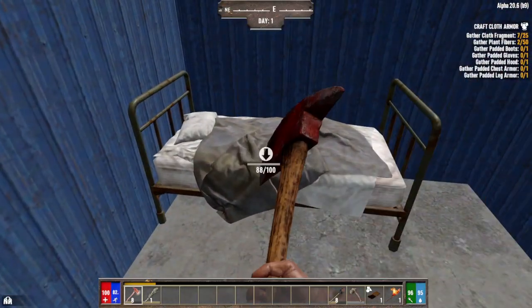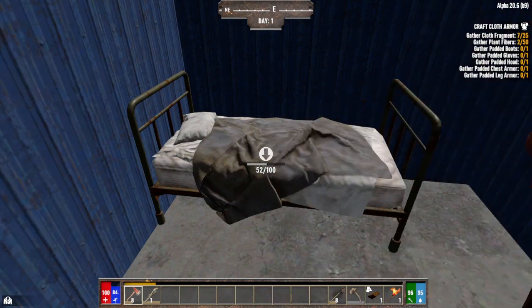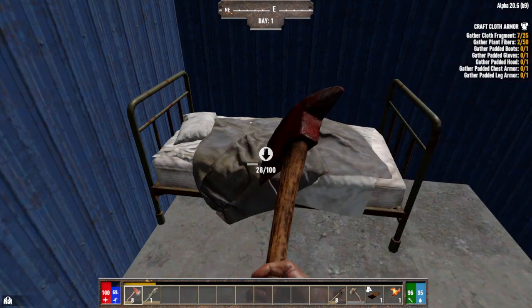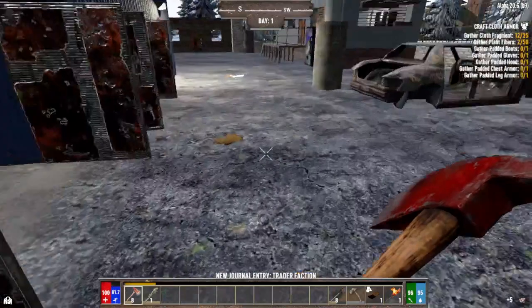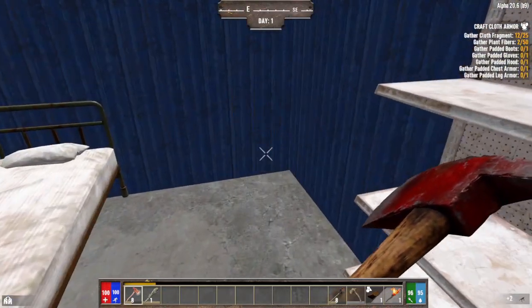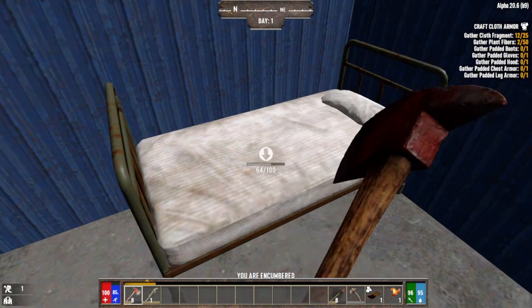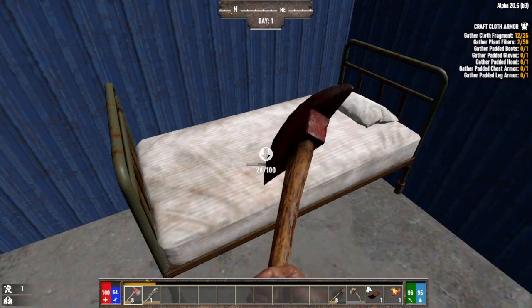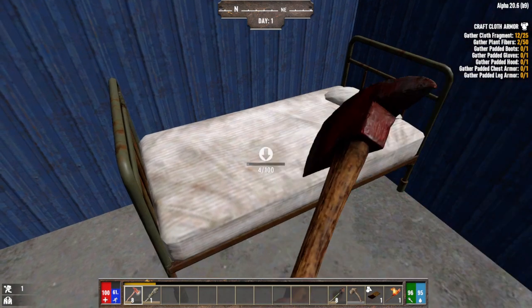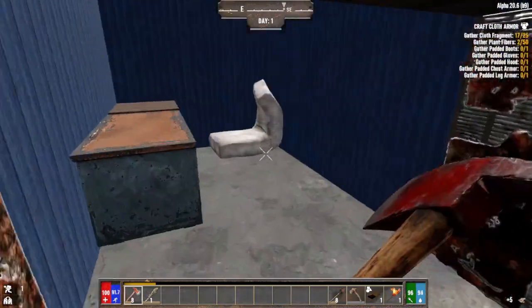Darkness Falls is created by Kane. He's also created the Romero mod, which is basically a headshot-only mod. It's kind of like the Walking Dead — the zombies only walk, they don't run at night, there's no feral sense. But you have to shoot or hit them in the head. Even with a gun, hitting the body only takes off one hit point.